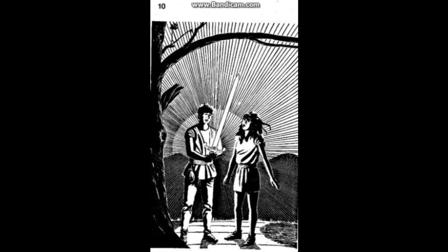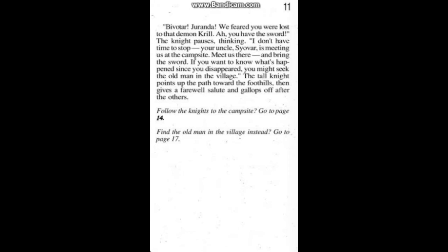There's a little artwork to show you — Bill and June and the magical sword they've come across. Elven magic, nonetheless. 'Bill — Bivatar — Duranda. We feared you were lost to that demon Krill. Ah, you have the sword.' The knight pauses thinking.